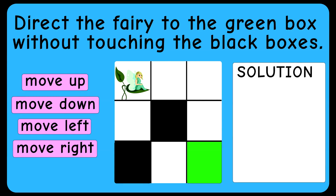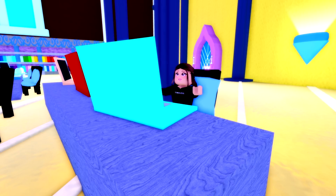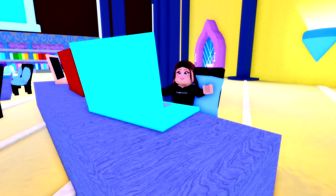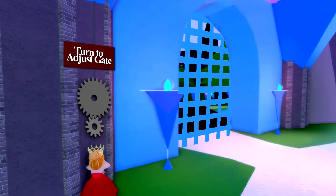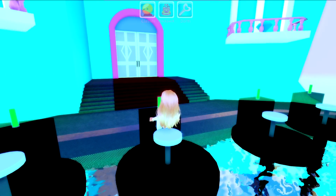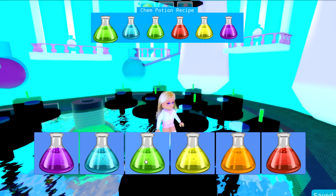Here's another one: direct the fairy to the green box without touching the black boxes. Learning these concepts are key for not just coding, but also building logic skills. Next up, chemistry class. The current class is as follows: you go into the science lab, then, according to the colors shown at the top of the screen, you click the corresponding colors at the bottom.